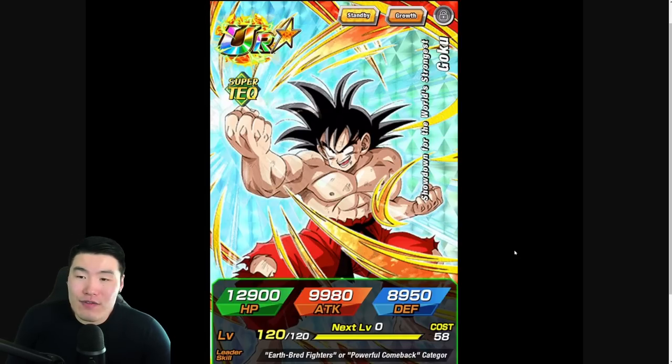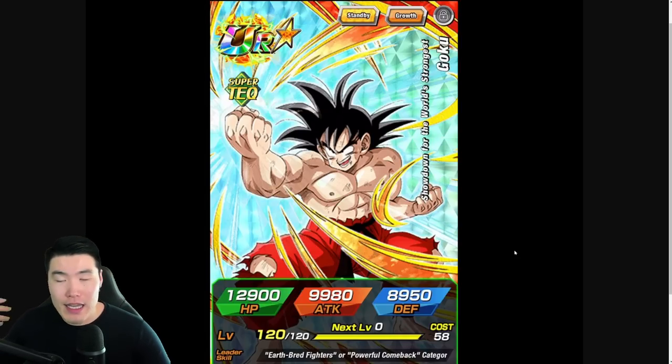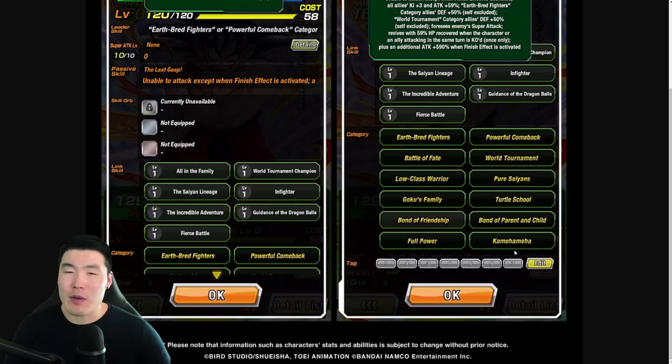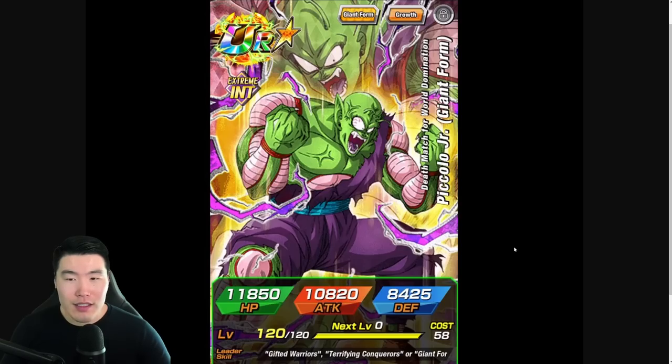This is also the first Revival skill — or standby skill — on global. JP's had it since the anniversary, but we have never received a standby skill character up until now. It's a new mechanic for global players, so that's extra exciting. It definitely makes me want the Goku more than the Piccolo Jr., because Giant Form we've had forever — but the Standby Skill is brand new.